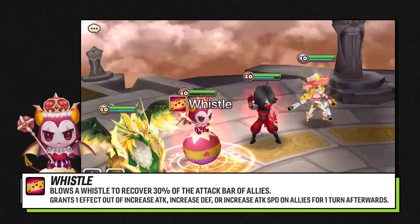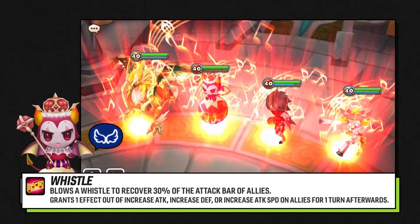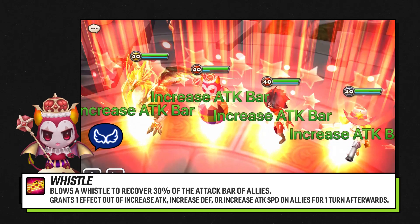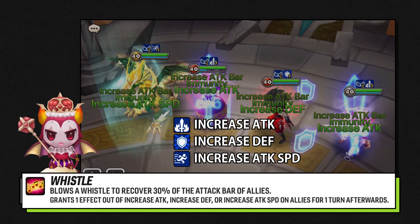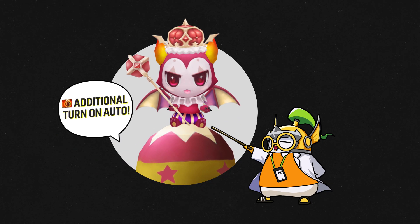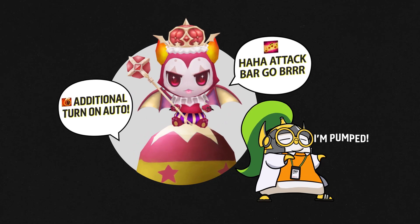Skill number 3 is going to be showering your entire team with immunity and increasing their attack bars by 30%. They'll also randomly get an attack, defense, or speed buff for one turn. In a perfect world, you'd get an additional turn on your first skill, fill up your attack bar with skill 3, and then maybe a Vio proc to keep cycling.